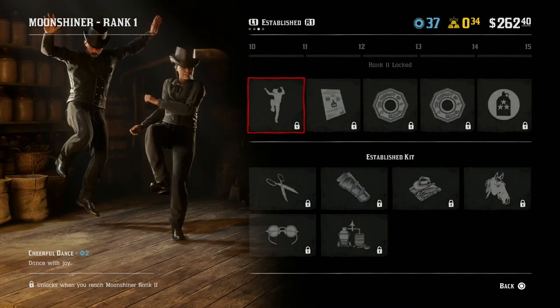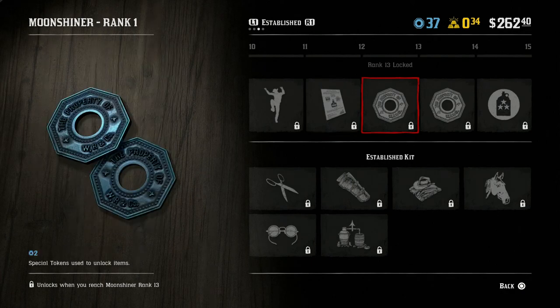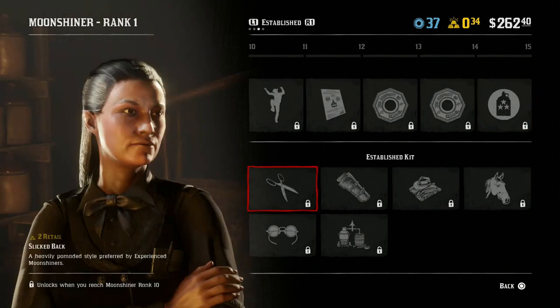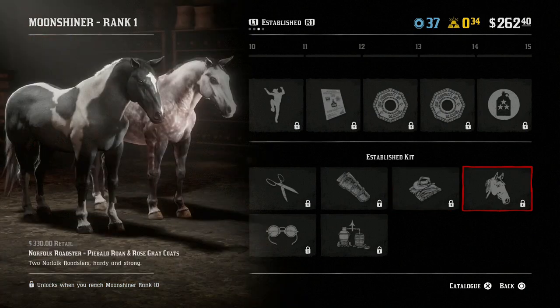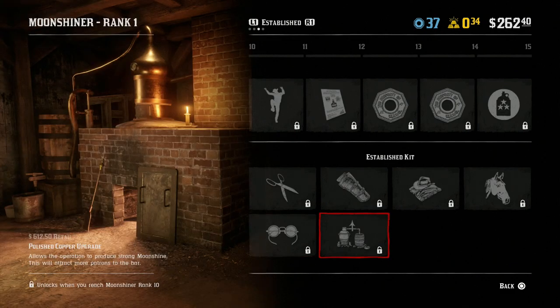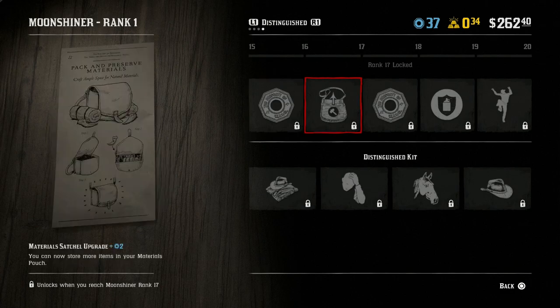Rank eleven gives us a Cheerful Dance to use in the bar. Rank twelve gives us the Spice Island Moonshine recipe. Ranks twelve and thirteen are both just two role tokens. Rank fifteen will reduce the amount of time it takes to make a batch of Moonshine. For the kits we have the Slicked Back hairstyle, the Levens holster for the second sidearm, the Pittsburgh Moonshine roll outfit, the Piebald Roan and Rose Grey coats for the Norfolk Roadster, the Savateer Monocle, and the Polished Copper upgrade which allows you to make the best Moonshine possible. Rank sixteen gives two role tokens.